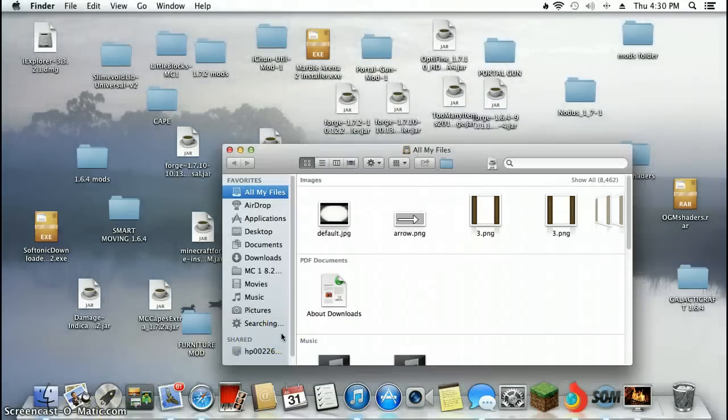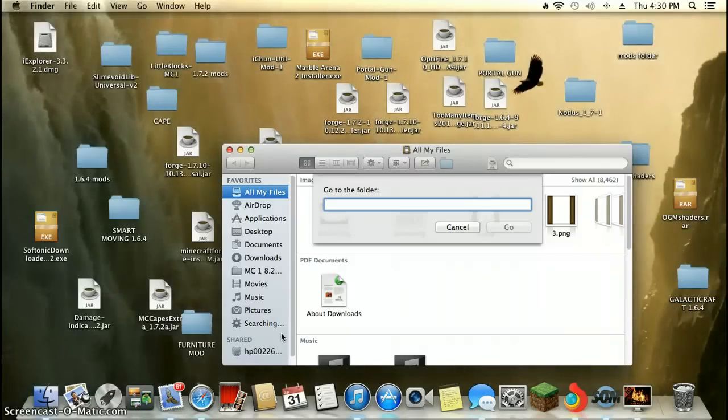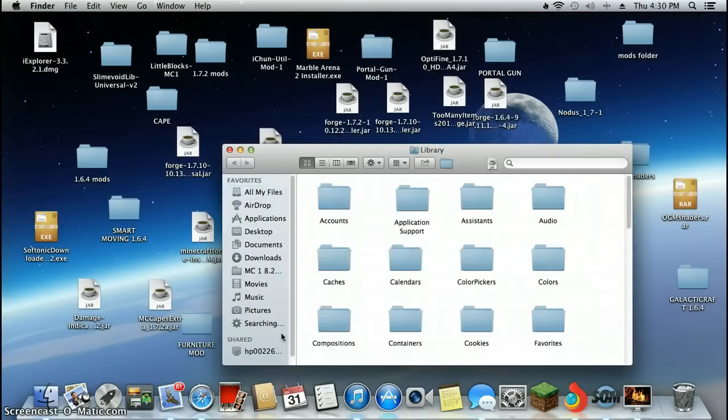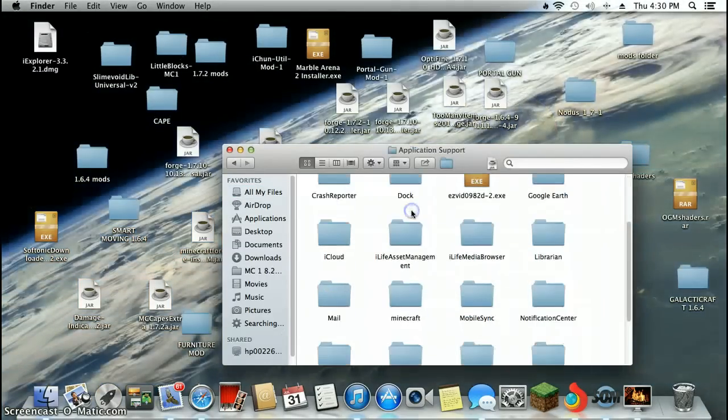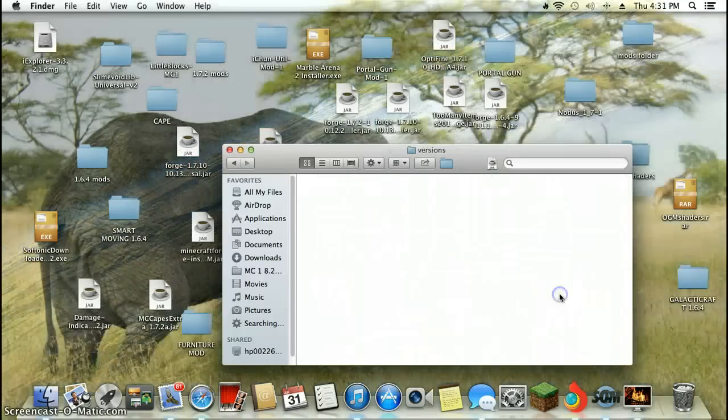Now open up your Finder and do Command+Shift+G. Do shift and then forward slash library. It should autocorrect you — hit Enter. Then go to Application Support, then Minecraft, and then go to your versions folder.